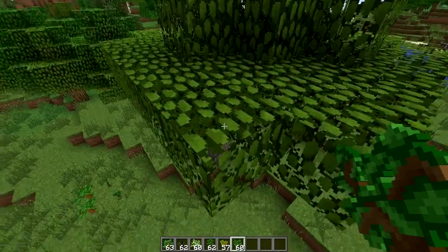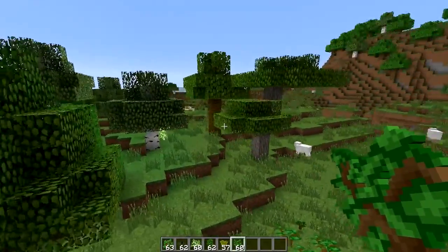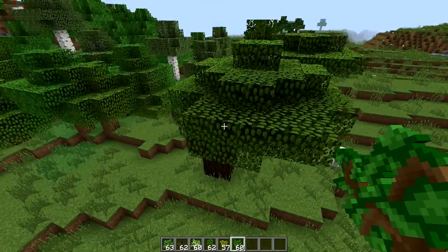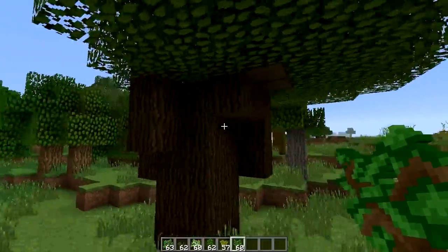There's a birch over there, then another birch. Oh, this one grew. There's the acacia — cool. We got the jungle tree grown, pretty awesome. Oh, this is about to grow. There we go, that's pretty cool. It's a very derpy tree, but it's pretty cool.